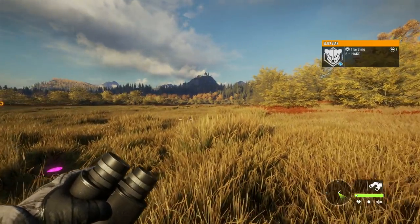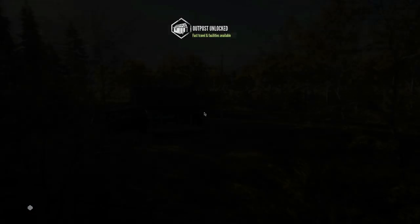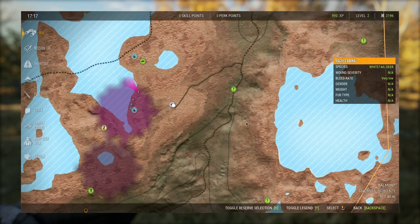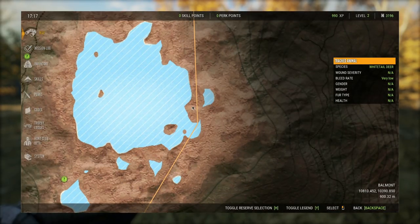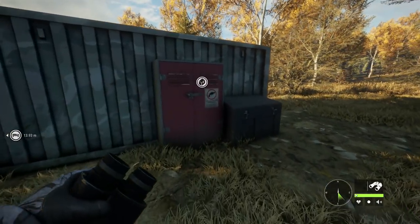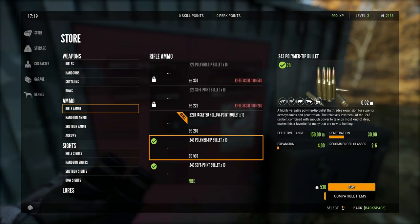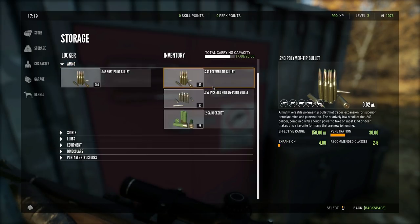That will greatly increase our success rate on some of these harder shots. While we're over here let's go ahead and grab this second outpost. This is a pretty good one when you first start out because there's a lot of animals around this area - lots of whitetail, lots of blacktail, lots of black bear. Over at Balmont Lake there are going to be lots of blacktail, whitetail, moose, bear, and rabbits. Now that we've earned a little bit of weapon score, let's go ahead and purchase some 243 polymer tip bullets - I'll grab 40 of those and then unequip the soft points and equip the polymer tips.